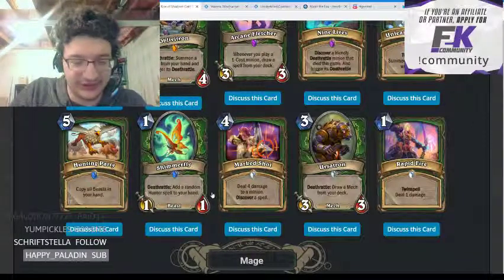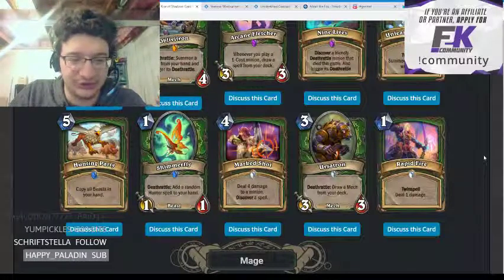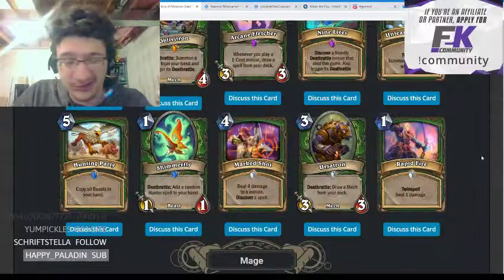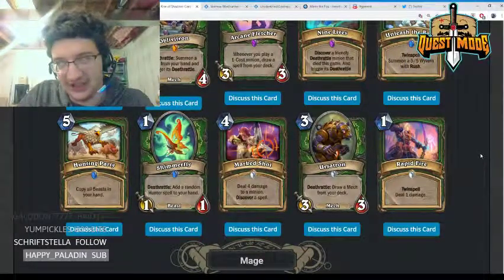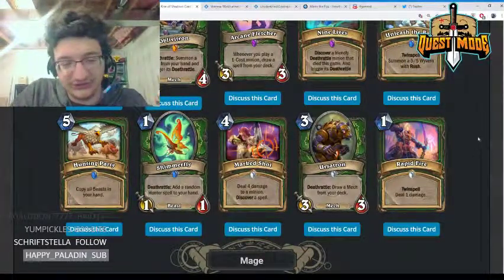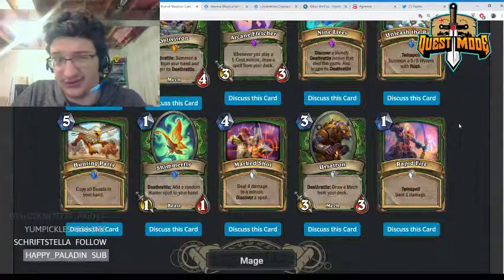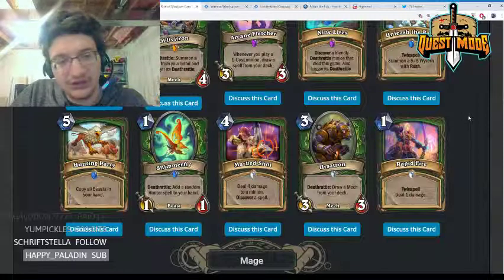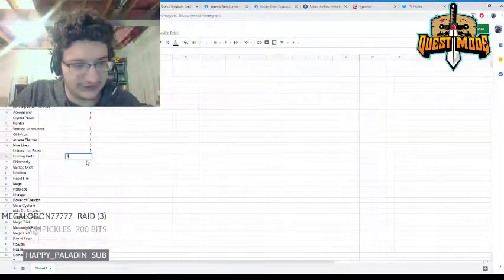Shimmerfly — one mana 1/1, deathrattle: add a random Hunter spell to your hand. Very similar to Jewel Macaw and Webspinner. Getting a random beast is likely better than a random Hunter spell, so I think this card will be slightly worse than those. Giving it a 2.5.